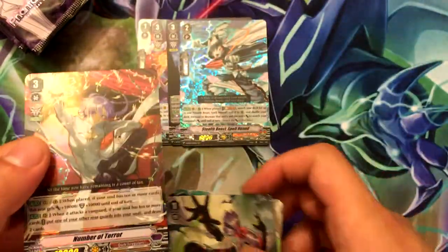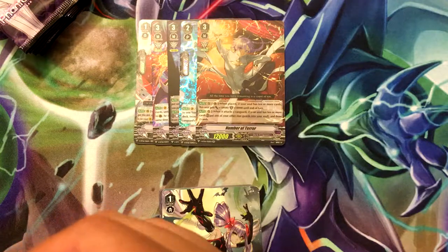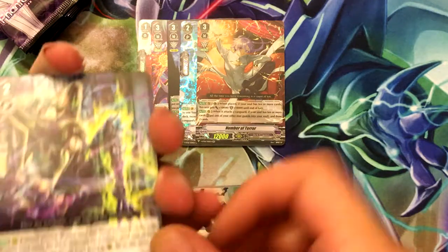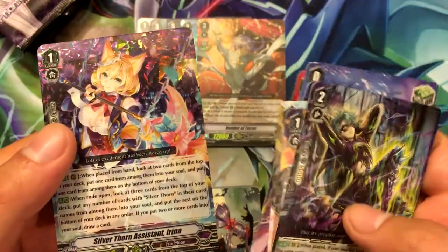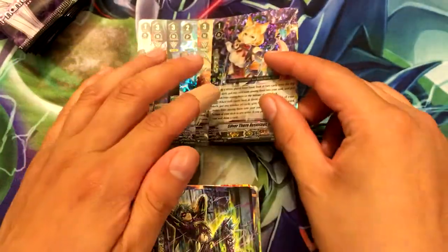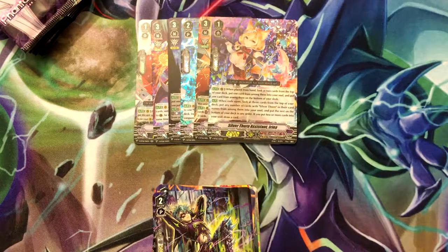Number of Terror — probably the least cool-looking Dark Irregular, at least from this box. Too bad they couldn't expand more on the variants. Silverthorne Assistant Irina — this is my first copy of her out of what, six or seven boxes? I lost track of how many. But yeah, that's my first copy of Irina.